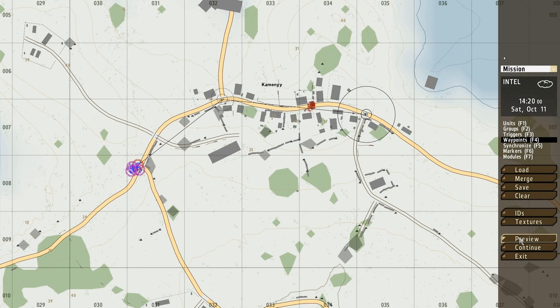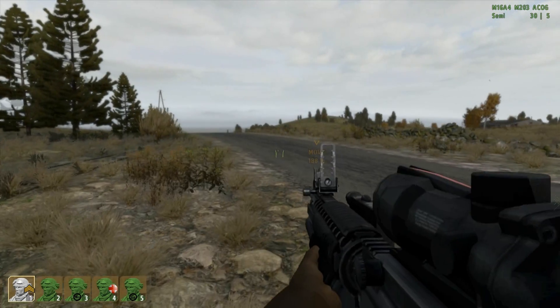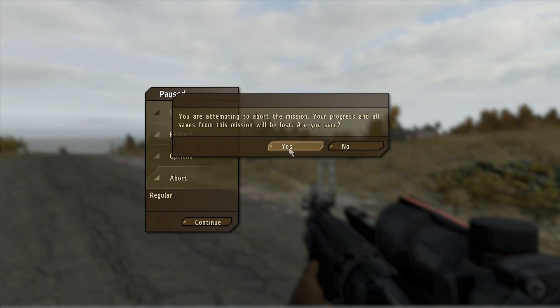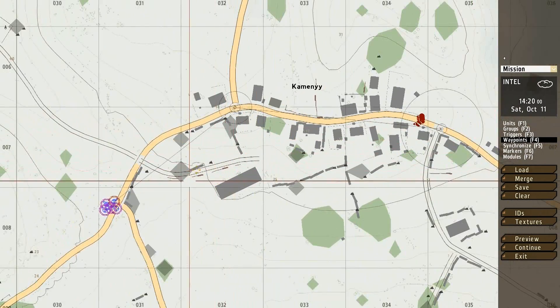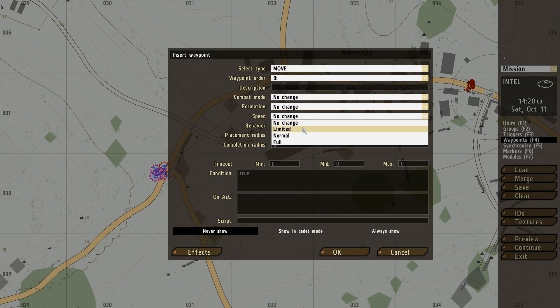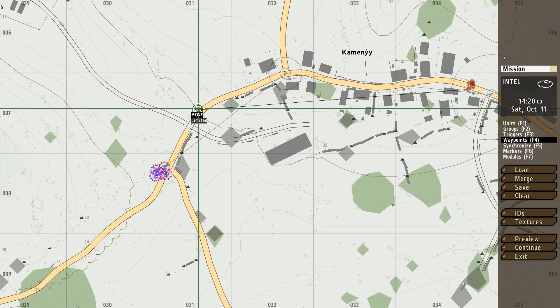Let's take a look at what we have so far: I have a group of people, I have a move marker, and I have some enemies who are standing still in the town. That's kind of boring — enemies standing still. So these enemies are going to patrol the streets. I'm going to move them a little bit backwards so it's not too short, then give my enemies a waypoint — just a simple move marker with limited speed because they are going to be patrolling.